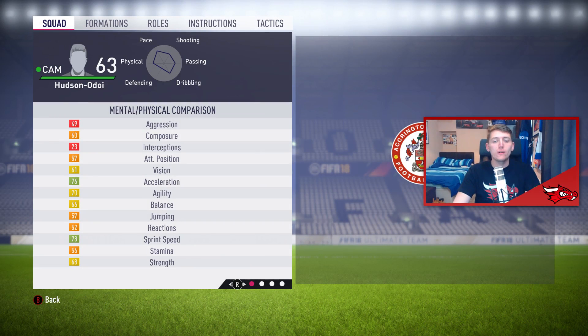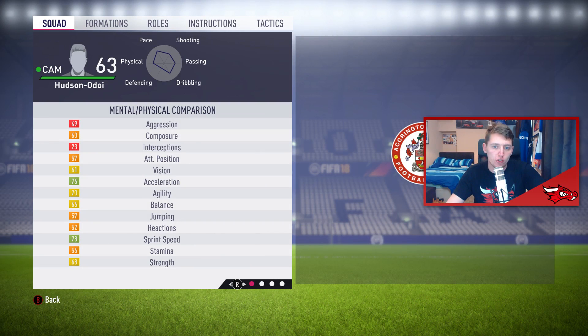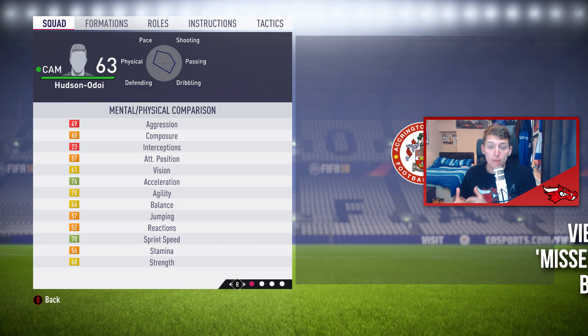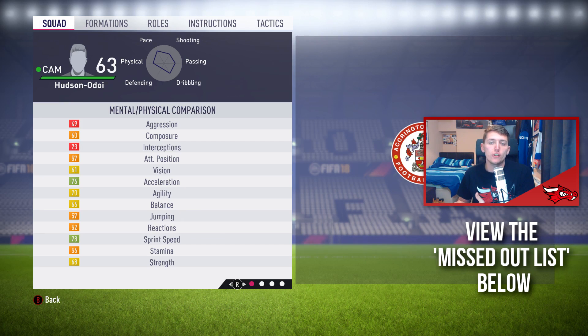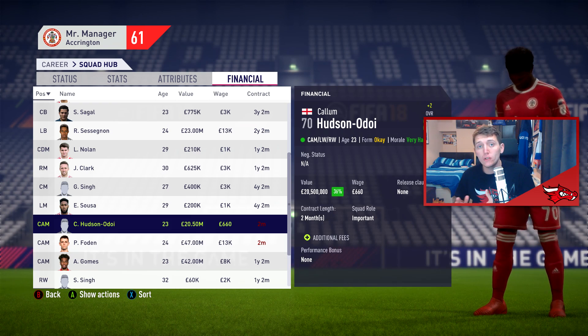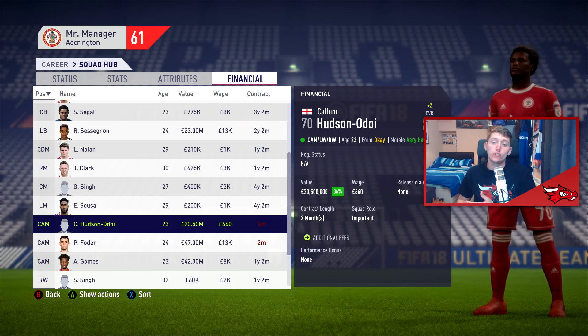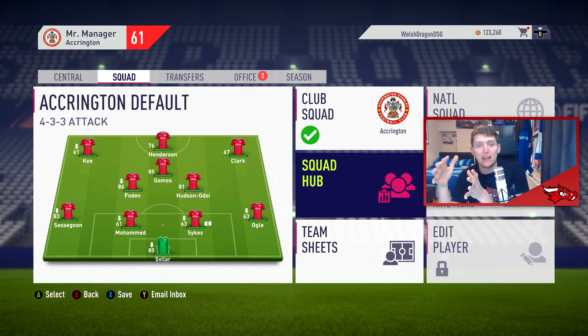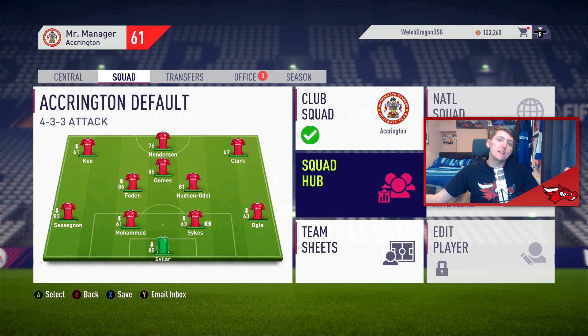My final player is Hudson-Odoi, playing for Chelsea, with a potential of 85. His value is only 600 grand — less than half a million pounds. He has a growth of 22 but takes around 5 seasons to get close to his potential. At 16 years old, by age 20 at the 85 rated mark you are looking at selling him for 40 to 45 million pounds. Someone on Twitter even reported selling him for 60 million pounds.